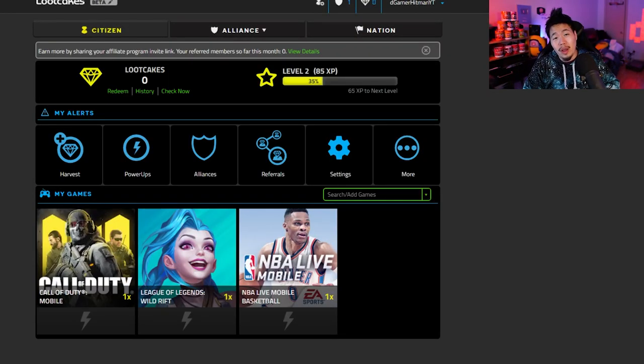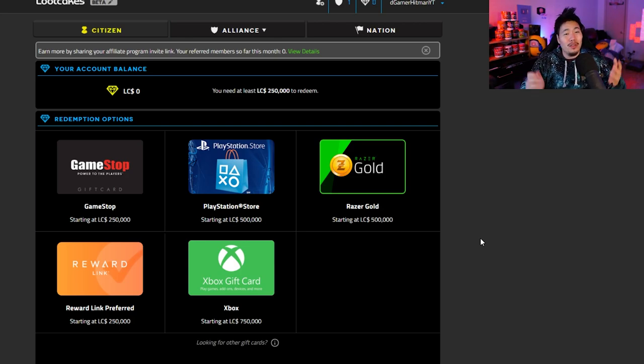Before we continue on, let's talk about the sponsor of this video: Loot Cakes. For those who don't know what Loot Cakes are, it's basically a reward system for free-to-play games. Anytime you make a purchase in-game, they will receive an email receipt of it, and in return you will get some rewards — things like iTunes cards, Google Play cards, Amazon cards, even GameStop cards. Those are pretty good rewards and it's very simple.